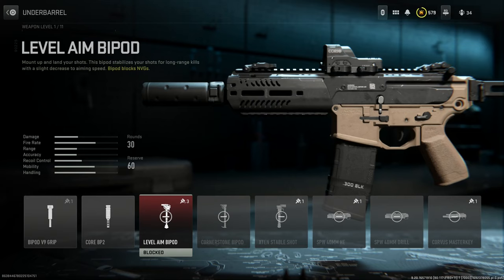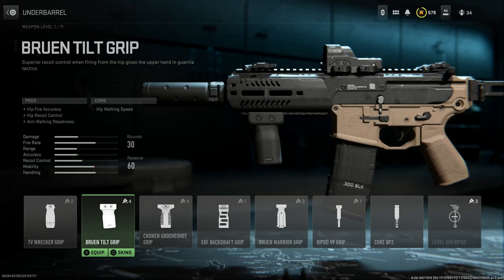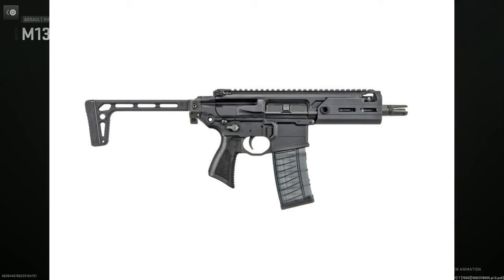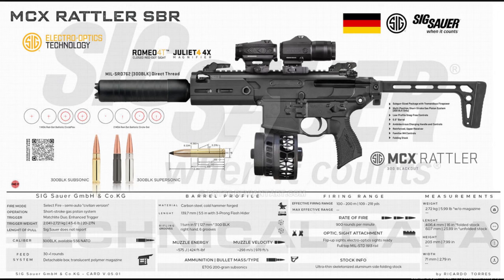With the short barrel option you can't run grenade launchers, so we're going to run the Bruen Tilt Grip, which gives hip-fire accuracy, hip recoil control, and aim-walking steadiness, with the con being aim-walking speed. This is one of our final builds for the MCX Rattler.